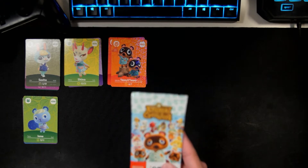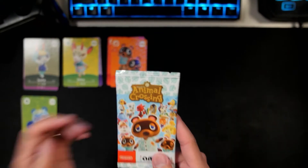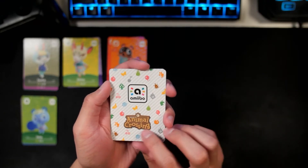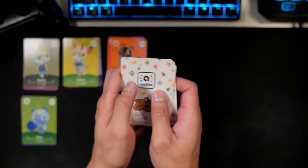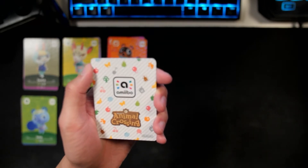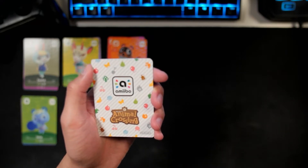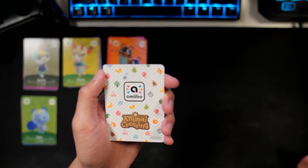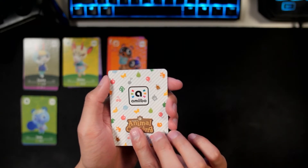Let's go ahead and focus this again and open this one. Let's go ahead and see what else we got for today. Moving the NPC card to the back. At this point, I want Raymond because I've never gotten him on a villager hunt and I've never acquired him. So this would be really cool if we can get Raymond's card.